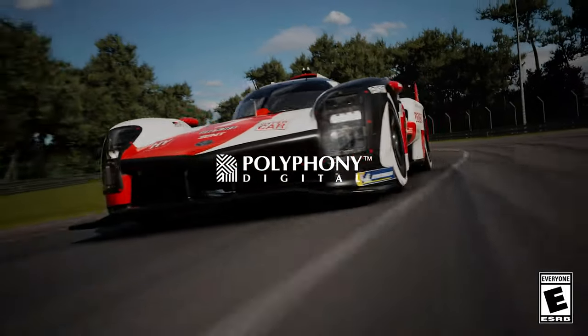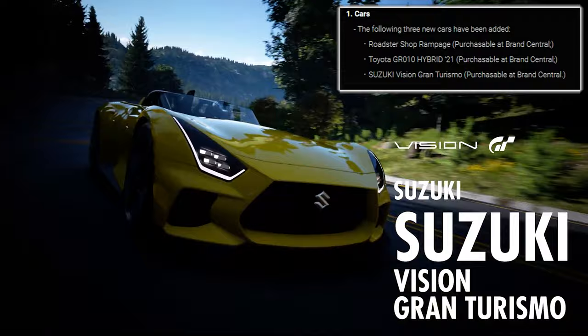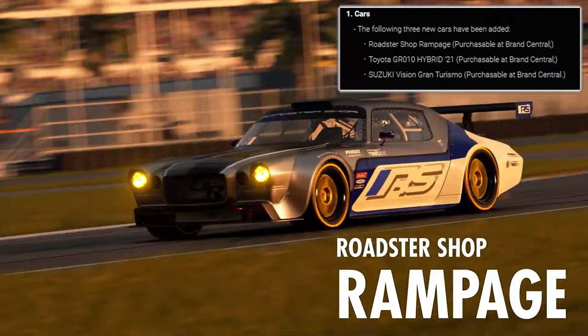A new Gran Turismo update is here. Starting with the cars, three new vehicles have been added into Gran Turismo 7: the Roadster Shop Rampage, Toyota Hybrid 21, and a Suzuki Vision Gran Turismo. You can purchase all of these cars in the Gran Central, and they are quite an interesting feature in this new Gran Turismo update.